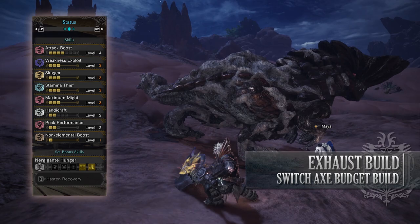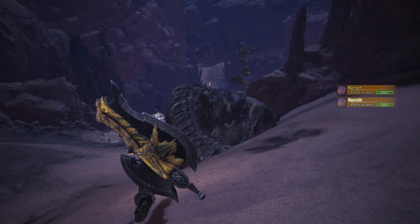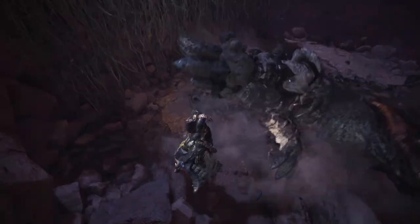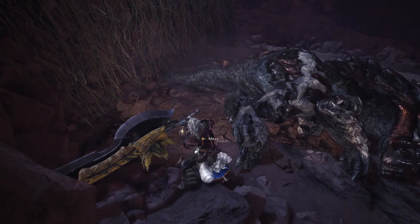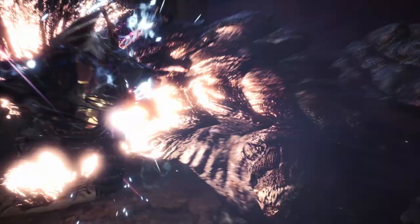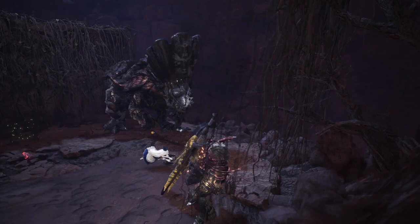I wanted to do something different to what I did in the original budget build for the Switch Axe, which utilised the Axe of Demons. That one was a more straightforward DPS build. This one focuses more on crowd control, thanks to being able to not only knock out a monster, but exhaust them too. The Jagras Raider is a unique weapon in the fact that it comes with Exhaust phials. Using things like the Impact Mantle can definitely come in handy with this build when you're going for monsters' heads, as it increases the knockout potential even more. Unfortunately, there are a few rarer gems required for this build to work efficiently, namely the Elementalist Jewel as well as the two Attack Jewels. Be aware that most Elder Dragons cannot get Exhausted, so Stamina Thief and Exhaust Phials may be wasted on those.